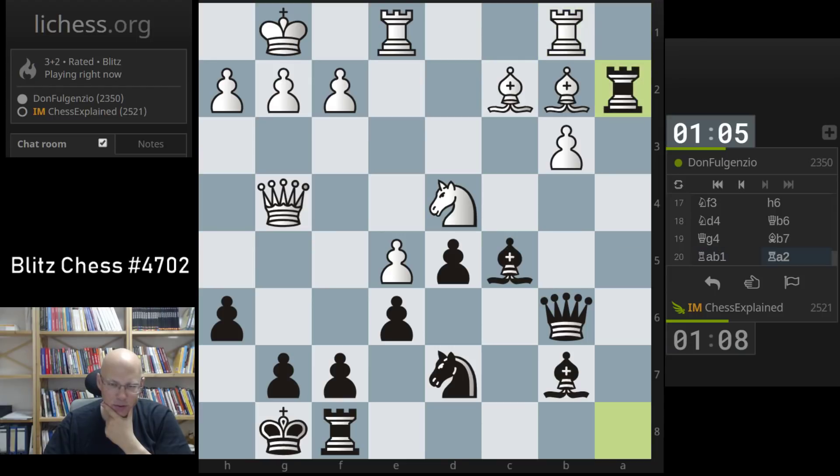That makes sense, so let's do this — threatening rook b2. And if he moves the bishop, I can take on c2. As on f2, I've got a tactic here. So this is actually not so easy to answer. I'm not sure what his move is now. I think he probably overlooked something there.